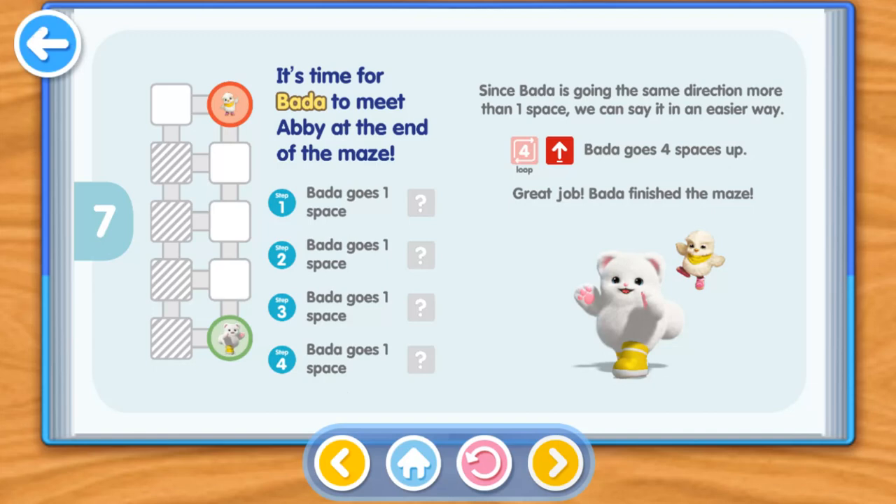It's time for Bada to meet Abby at the end of the maze. Step 1: Bada goes one space Up. Step 2: Bada goes one space Up. Step 3: Bada goes one space Up. Step 4: Bada goes one space Up. Since Bada is going the same direction more than one space, we can say it in an easier way: Bada goes four spaces up. Great job! Bada finished the maze.